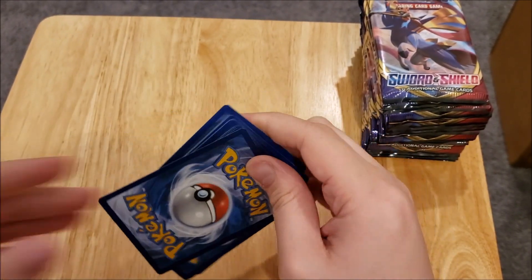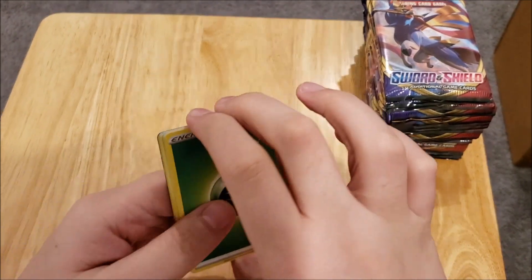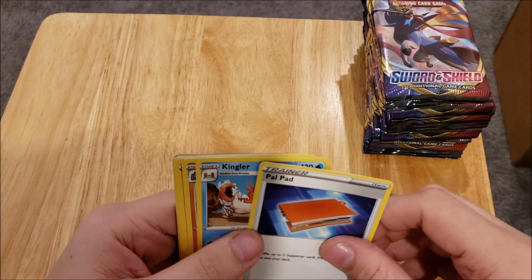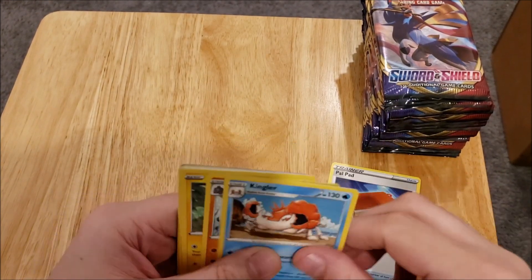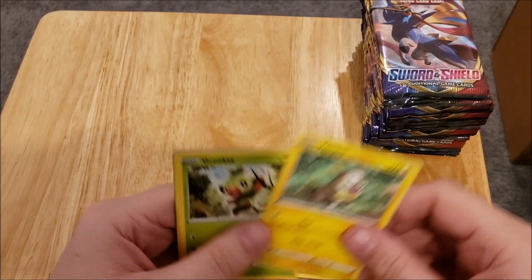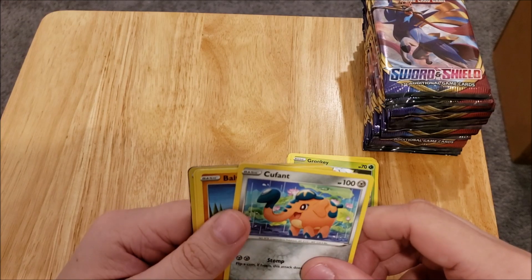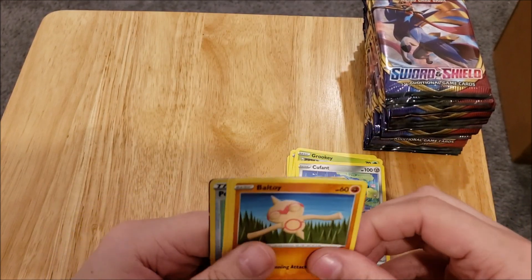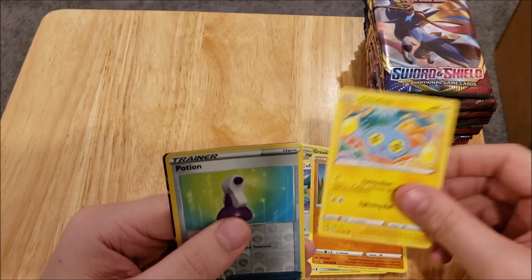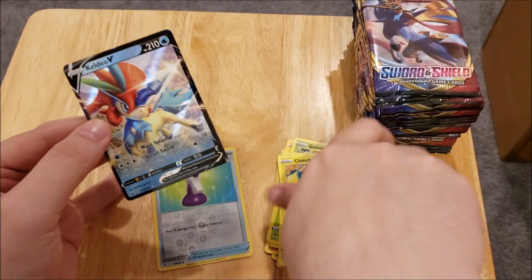Once again we are going to start out with some fire. Let's see what we get in this one. We have an Energy, a Palpad, a Kingler, a Rhydon, a Yamper, a Grookey, a Cofagrigus, a Baltoy, a Chinchou, a Potion, and a Keldeo V.